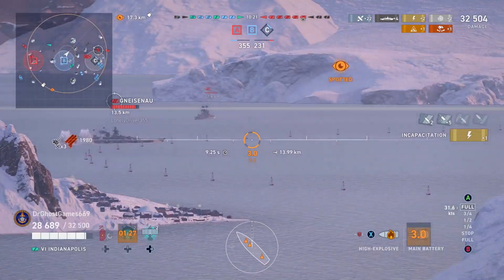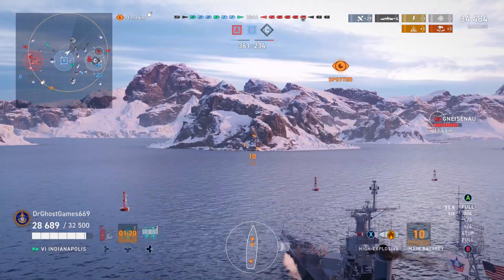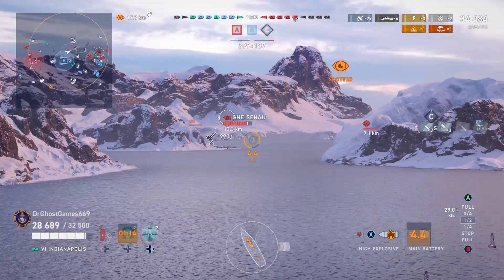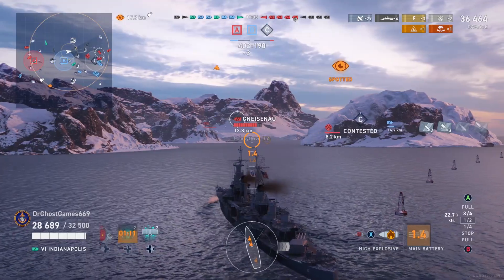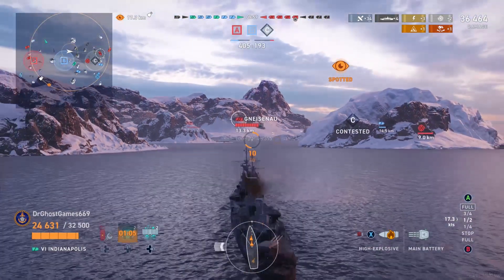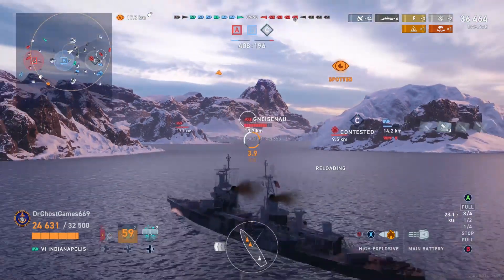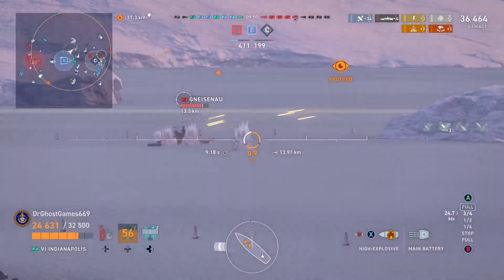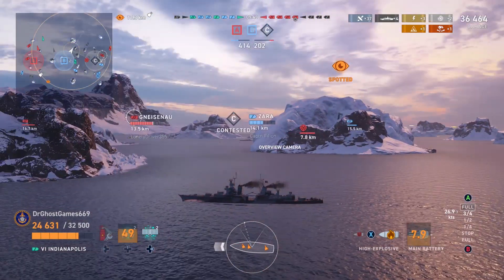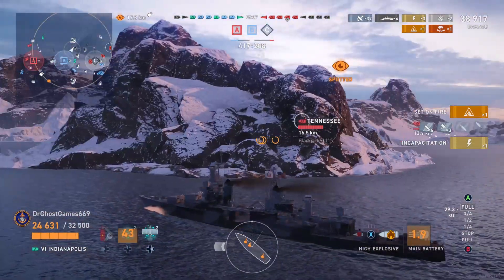The maneuverability of the ship is pretty good. It's an American heavy cruiser — it's not as sluggish as Baltimore, to say the least. Speaking of radar, the radar on the Indianapolis is very, very good. You've got 9.9 kilometer range, 25 second duration. It's very strong radar for tier six — I believe it is the best radar at tier six. The AA on the Indy is not the greatest, but it is still American AA. You've got some 40 millimeter Bofors and some dual purpose five inch guns to throw in the mix. It's all right — nothing like Baltimore or Iowa levels, but it's still there if you need it.